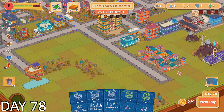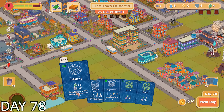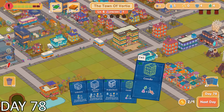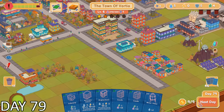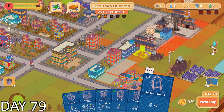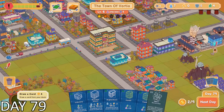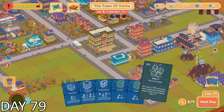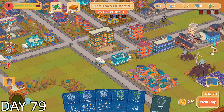There was only one thing that I could do to possibly get through this, and that was to use my research card. It granted me two random resources. And sure enough, the two random resources it gave me were electricity. I was probably the most luckiest mayor that ever existed. I completely threw a Hail Mary, hoping for the best, and it somehow worked out. This was a clear sign that the city of Vortia was meant to be.